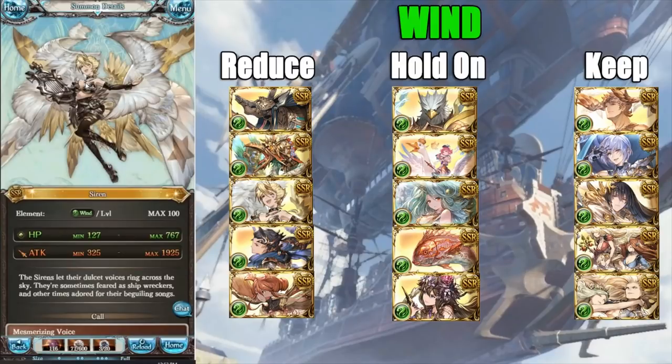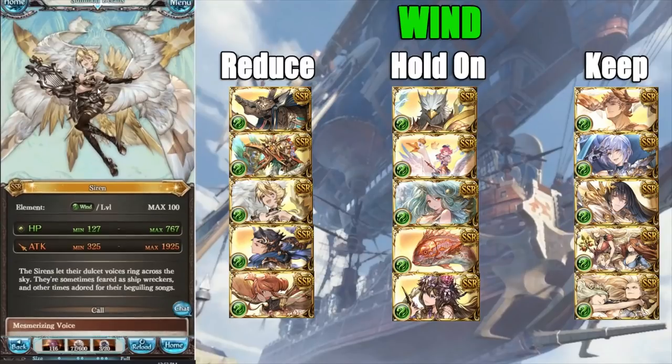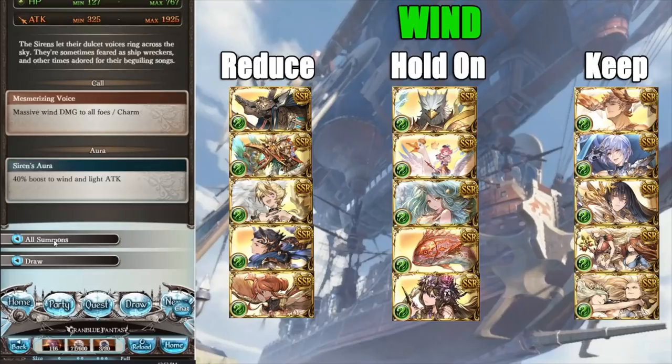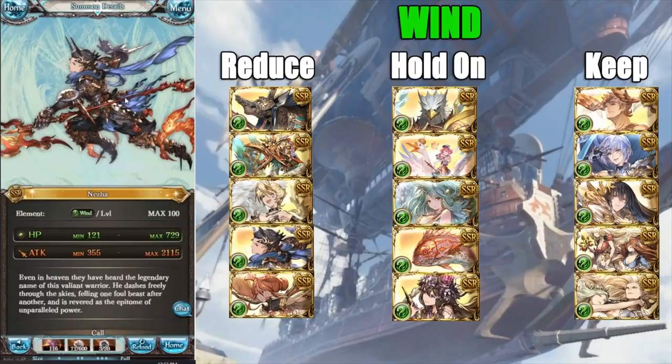Next we have Siren — another pretty awful summon right now. It comes with charm and maybe entice in the future. It doesn't have a four-star at the moment. If you're really hopeful you can keep it around, but generally you can just reduce it. Just know that it does not have a four-star at the time of recording. It can always be power boosted to be broken — it's a gacha game, so who knows.